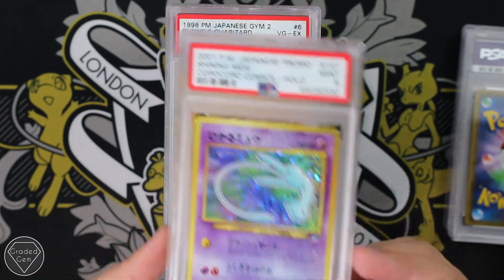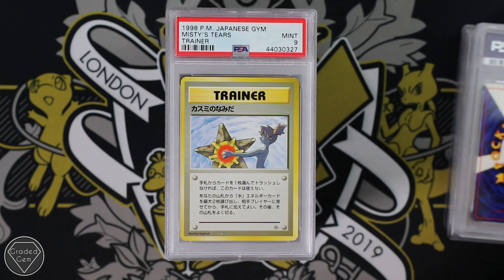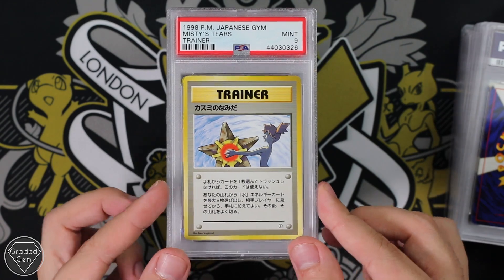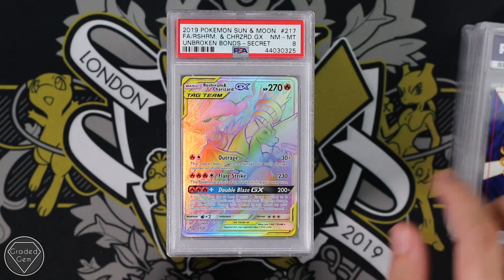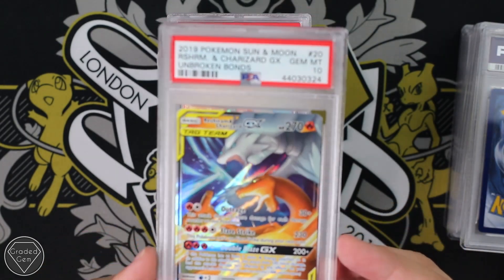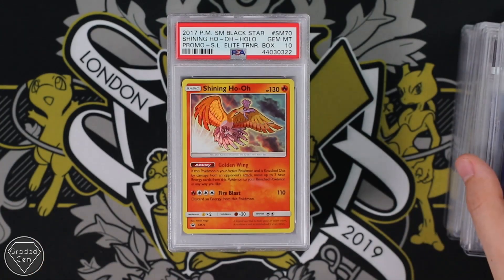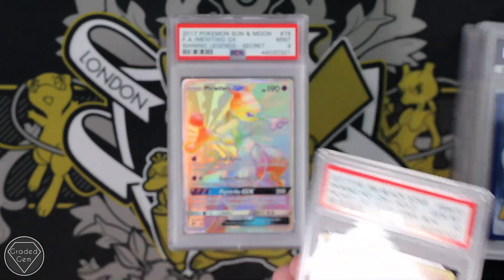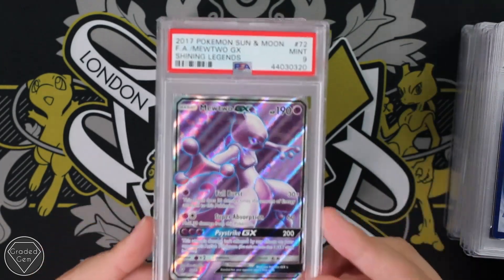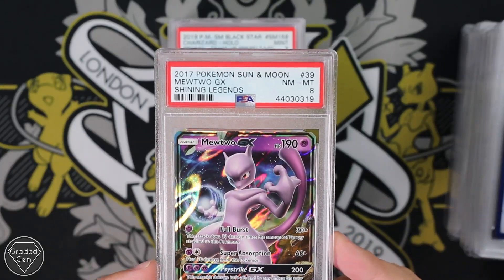We have the Shining Mew from the Kurokara Comics. We have Blaine's Charizard. A Charizard from the Japanese base set. We have the Misty's Tears, which was a banned artwork over here in the UK — as you can probably tell by the fact she's not wearing very many clothes. We have the Retro Ramen Charizard Secret Rare, very cool. We have the Retro Ramen Charizard Regular GX. We have a Dragonite Rainbow Rare from Dragon Majesty Special Collection. We have the Shining Ho-Oh from the Shining Legends Elite Trainer Box with a Gem Mint 10. The Shining Legends Secret Rare Mewtwo with a Mint 9. The Shining Legends Mewtwo GX Full Art with a Mint 9. And the Shining Legends Mewtwo GX Regular Card with a Near Mint 8.